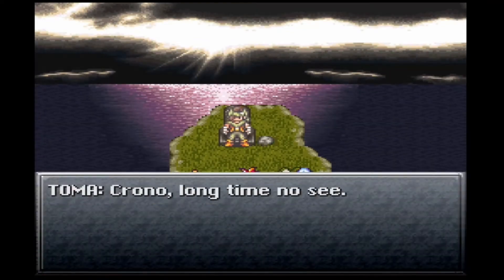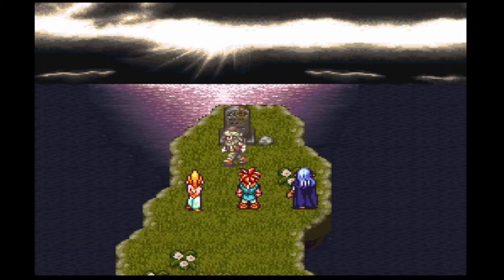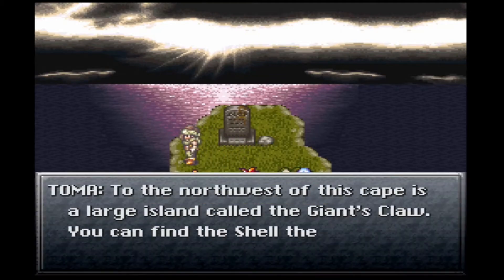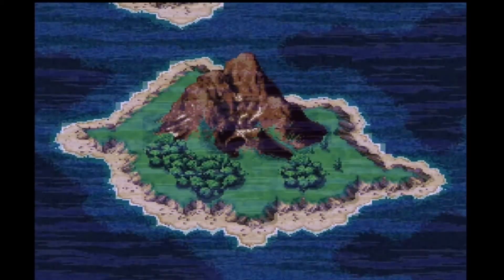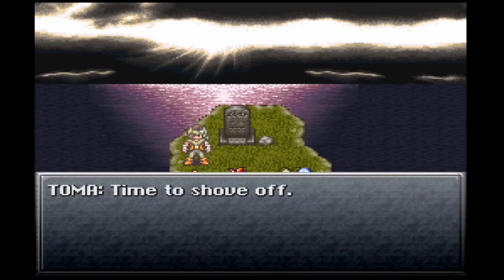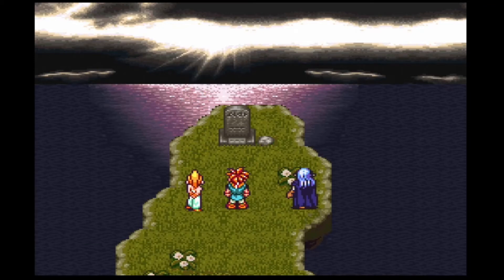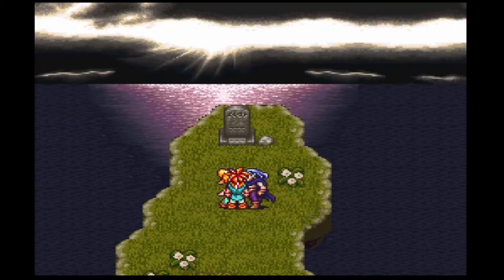'Chrono, long time no see' - kind of, but not really. 'I've located the Rainbow Shell. To the northwest of this cape is a large island called Giant's Claw. You can find the shell there.' So this is actually back in 600 AD that they showed us. 'But beware, there are many beasts about. Time to shove off.' He's been hiding in the ground all that time waiting for us.